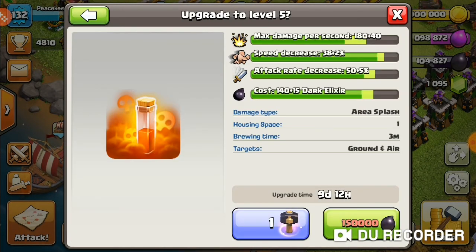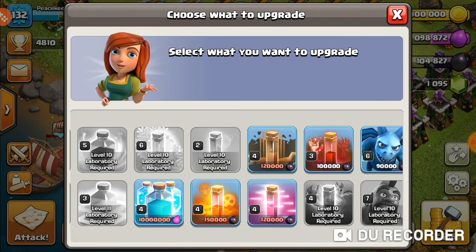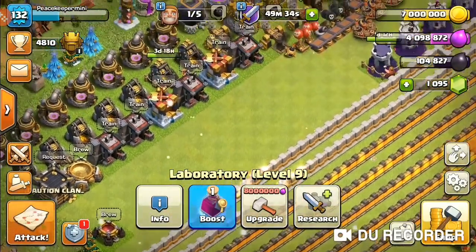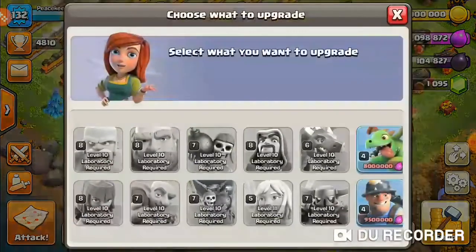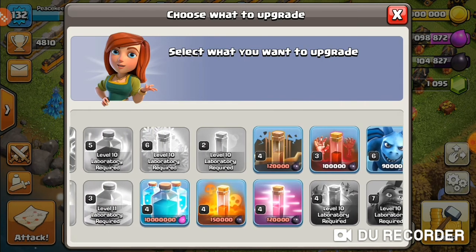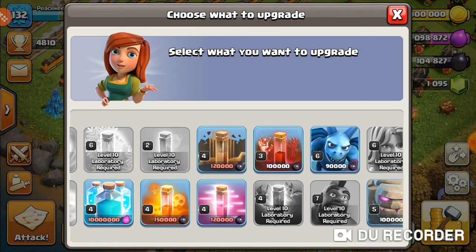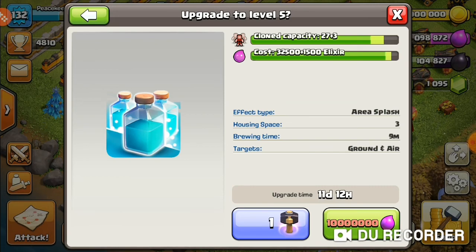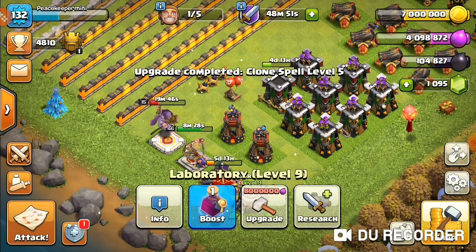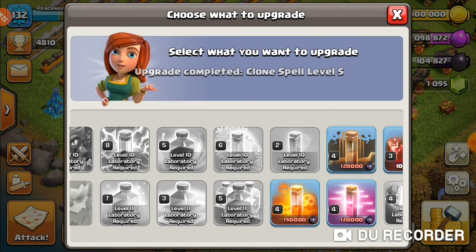The next upgrade with the Hammer of Spells — I'm deciding between the Poison Spell and the Clone Spell. The idea is to get elixir out of the way so that elixir can go directly into the Warden. Using the Hammer of Spells on the Clone Spell makes more sense. I'll go with the Clone Spell — it's an 11-day, 12-hour upgrade without the hammer. Using the Hammer of Spells on the Clone Spell now — three, two, one — and that's the Clone Spell done. We're knocking a lot of levels off the laboratory, which is great for Town Hall 11.